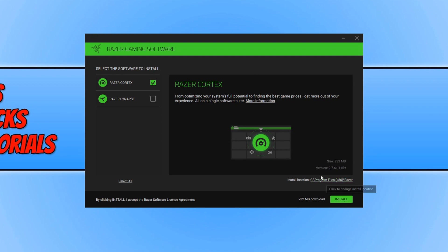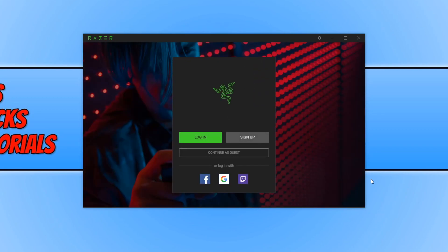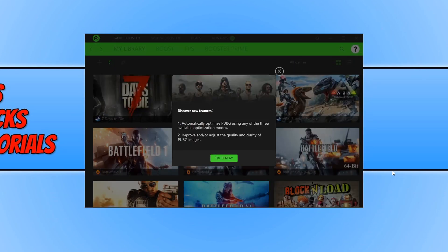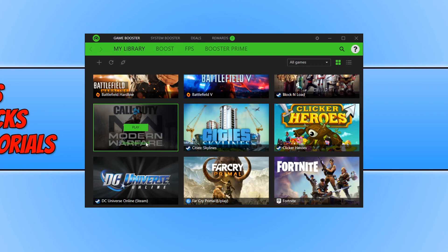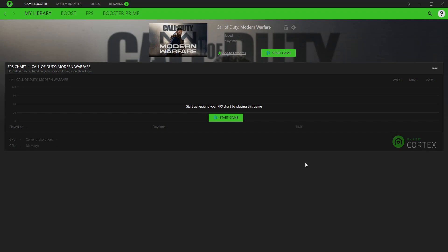You can also change the install location if you want to. Once Razer Cortex has finished installing, launch it and click get started. You now need to sign into your Razer account if you already have one; if not you can press continue as guest or sign up for one. I'm just going to carry on as a guest, and as you can see it's now finding all my games. Scroll down until you find Call of Duty. Click on view dashboard for Call of Duty and you will end up with a screen that shows a lot of detail. It says here to start generating your FPS chart by playing the game, and it will tell us our average, minimum and maximum frame rate in-game.